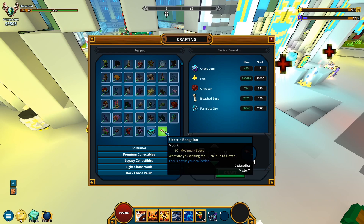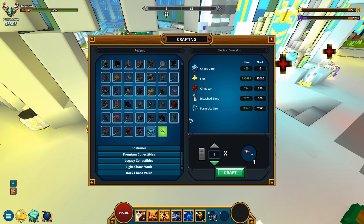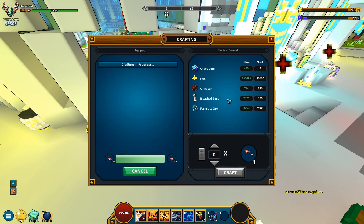Designed by Mr. Y — congratulations for having yet another mount hit the live servers. Let's sink some resources into this one and get the presumably 50 mastery points. And yes indeed, it actually says 'mount' right there. So that said, it's gonna be asking for six Chaos Cores, 30,000 flux, 350 cinnabar, 200 bleached bones, and finally 2,000 formicite.